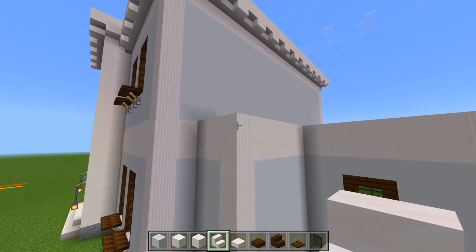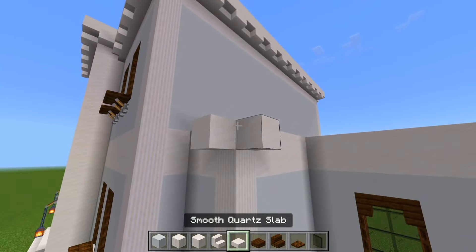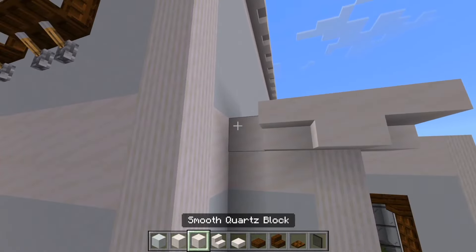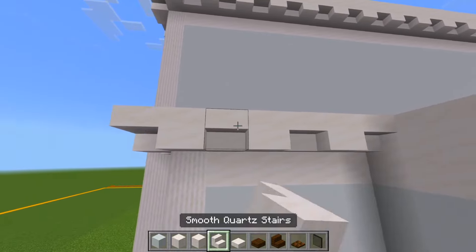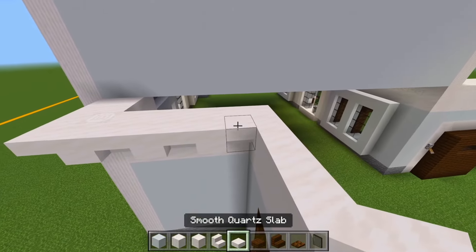So we could go ahead and mark out the overhang here. We'll look at this corner and have a full block on each side with a slab. Then we'll have a stair and a full block. And then over here a full block, another one, and then the stairs. Now on top of this, we'll have a layer of the slabs.